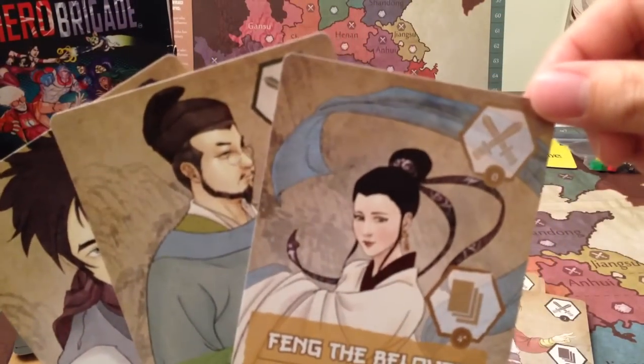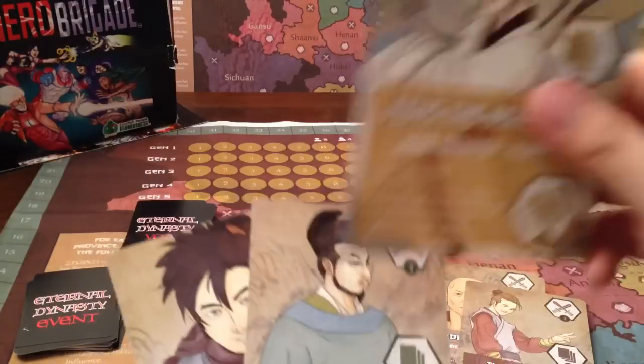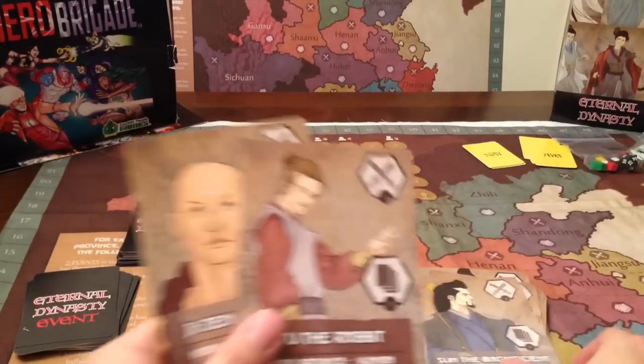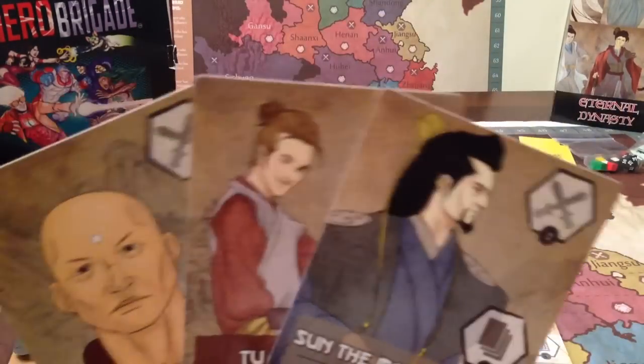Rounds of play in Eternal Dynasty are known as generations. After you pick your one and play that one, you get another three, and then you pick one and play one until the game is over.